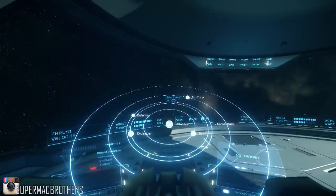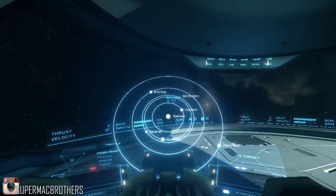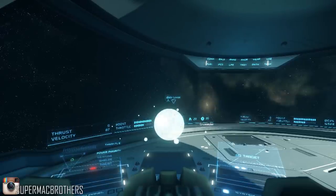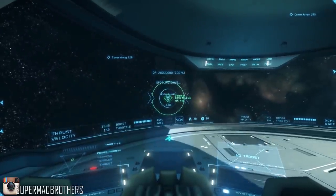The star map popped up showing an early work-in-progress of the Stanton system. You'll be able to zoom in and see moon stations, similar to the web-based star map but much snazzier. It looks like you click on a planet and it jumps you straight to it.